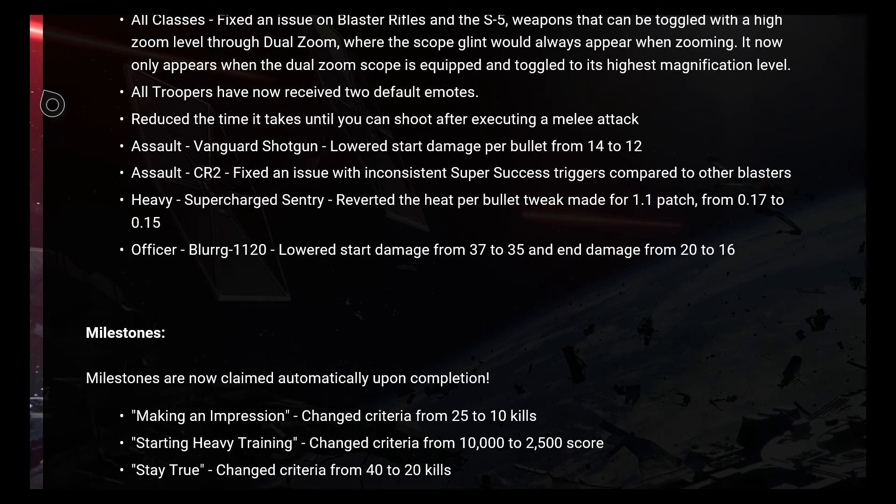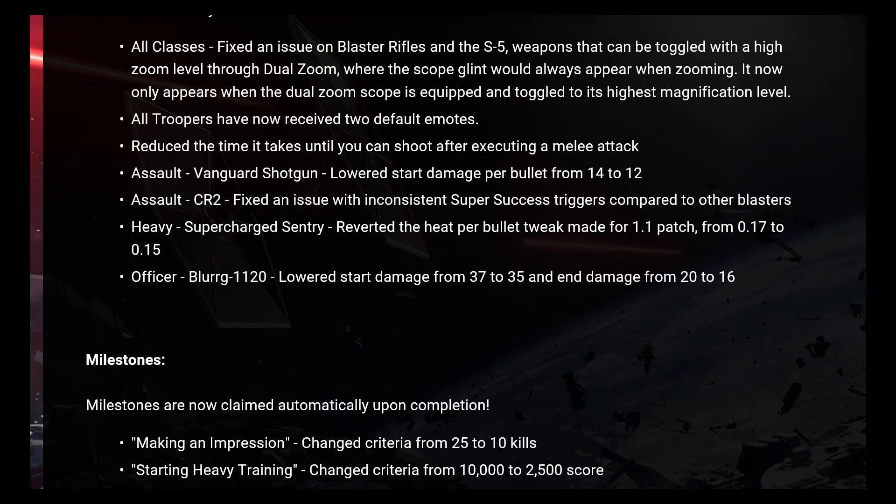All classes: fixed an issue on blast rifles and S5 weapons that can be toggled with a high zoom level through dual zoom, where the scope glint would always appear when zooming — it now only appears when the dual zoom scope is equipped and toggled to its highest magnification level. All troopers have now received two default emotes. Reduced the time it takes until you can shoot after executing a melee attack. Assault vanguard shotgun: lower start damage per bullet from 14 to 12. Assault CR2: fixed an issue with inconsistent super success triggers. Heavy supercharged sentry: reverted the heat per bullet tweak from patch 1.1, from 0.17 to 0.15. Officer blurg-1120: lower start damage from 37 to 35, and end damage from 20 to 16. Sadly, the blurg has been nerfed again.